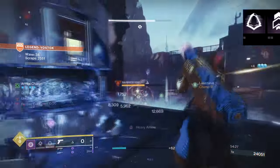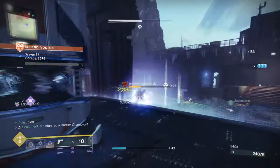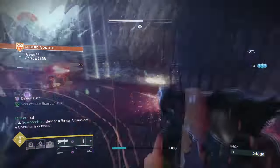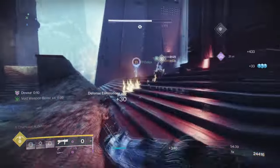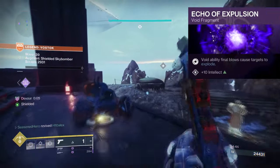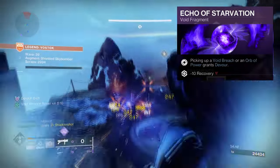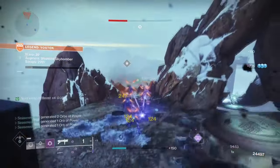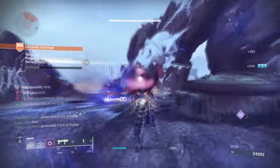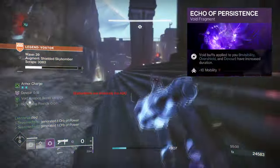For what I ran: I had Scatter Grenades for the long duration, although any grenade works here. Vanishing Step grants Invis on Dodge, and Stylish Executioner grants Invis any time you finish a volatile, weakened, or suppressed enemy. Fragments include Echo of Expulsion where Void ability final blows cause targets to explode; Echo of Starvation where picking up a Void Breach or Orbs of Power grants Devour to help survive longer fights; Echo of Instability where defeating targets with Void Grenades grants Volatile Rounds; and Echo of Persistence which increases Void buff durations such as longer Invis.